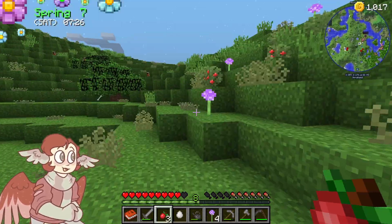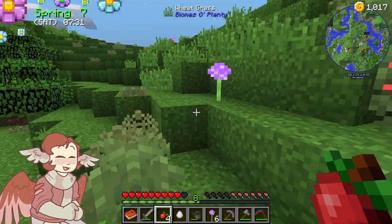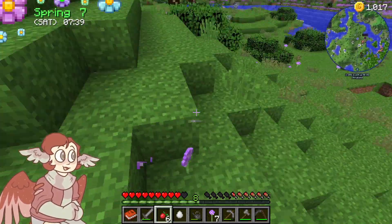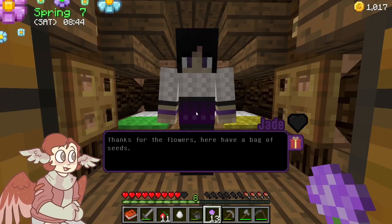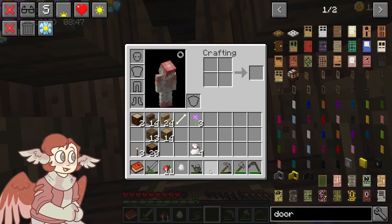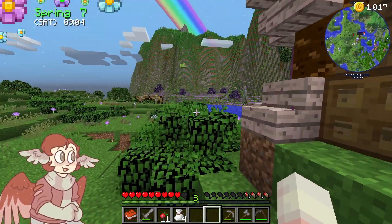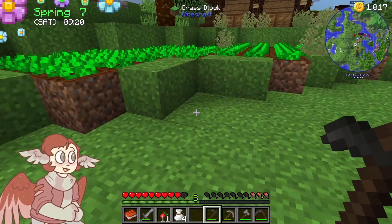So I might go ahead and give her more flowers just so we can get some more crops growing. Because money sounds nice to have and we can't really build other stuff unless we have money. Thanks for the flowers, have a bag of seed. Turnip seeds. I think I put my hoe away. I need to get that back out. We're kind of running out of space over in this little area.